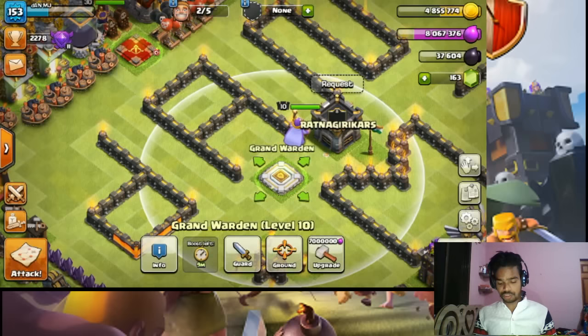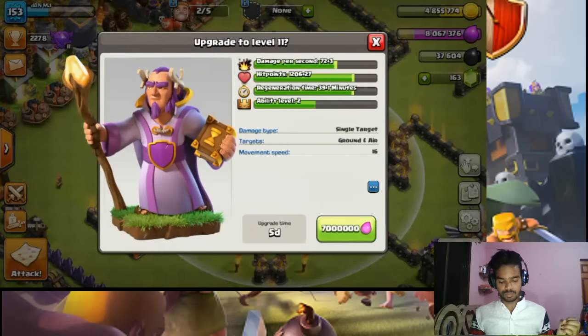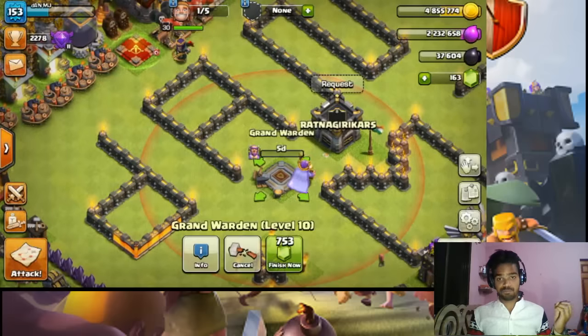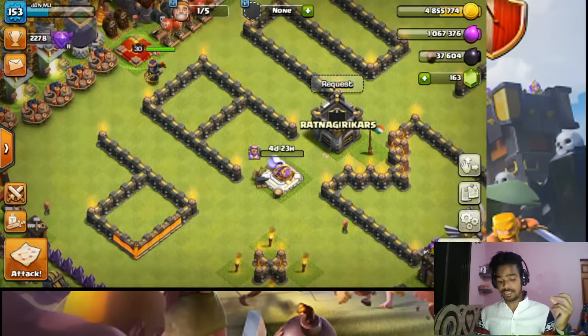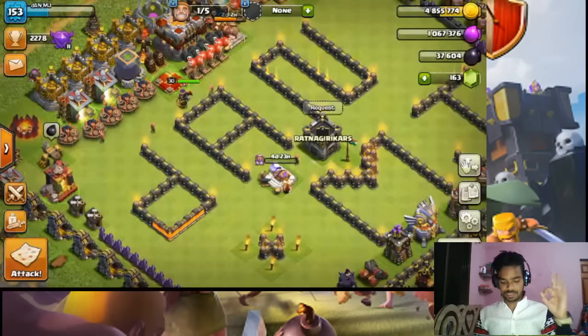We got a boost so 70 lakh elixir — 1, 2, boom! We end the boost — yes of course, end boost, 70 lakh elixir. No, we have grand warden on the island, great!